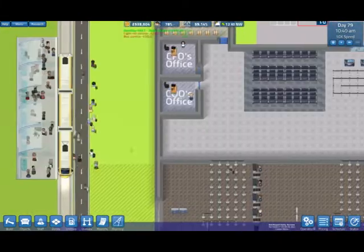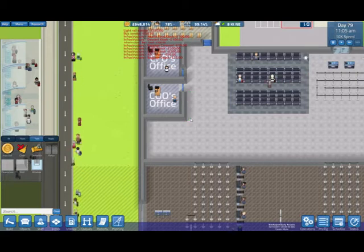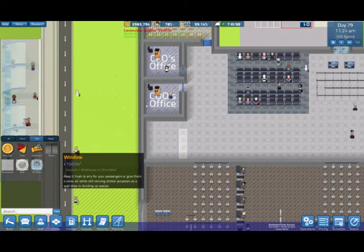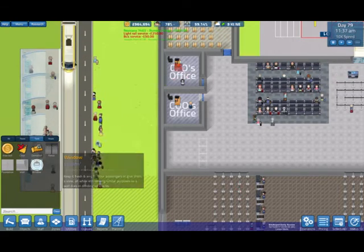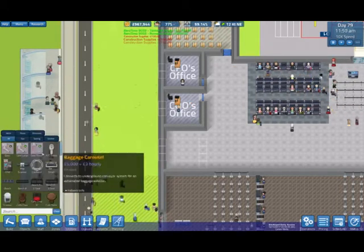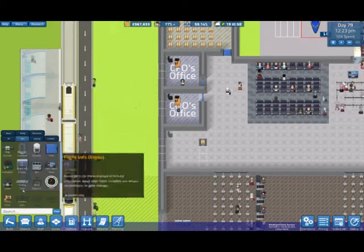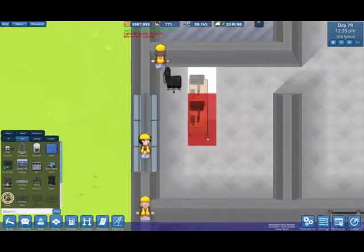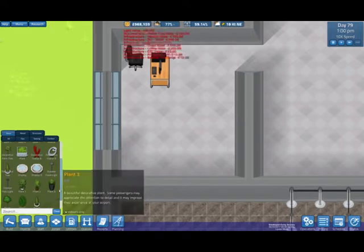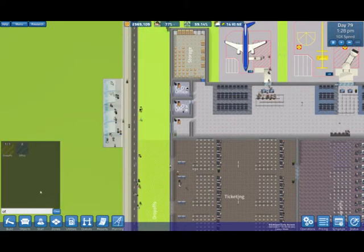We need a new office for this new position - I think it's a CTO or something like that. Let me build some walls and give it a window. Oh, and there are now new structures - I completely forgot about that. There are now new structures which is quite cool. There's been a few little updates in this whole thing, which is quite nice.